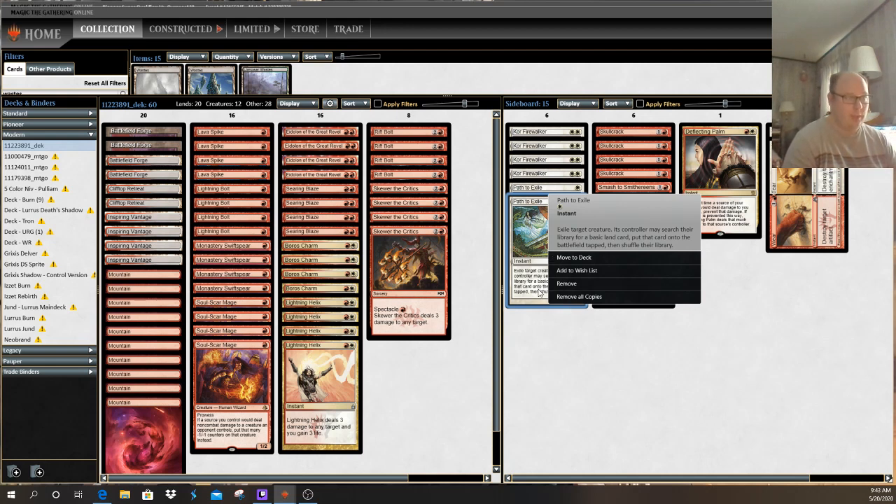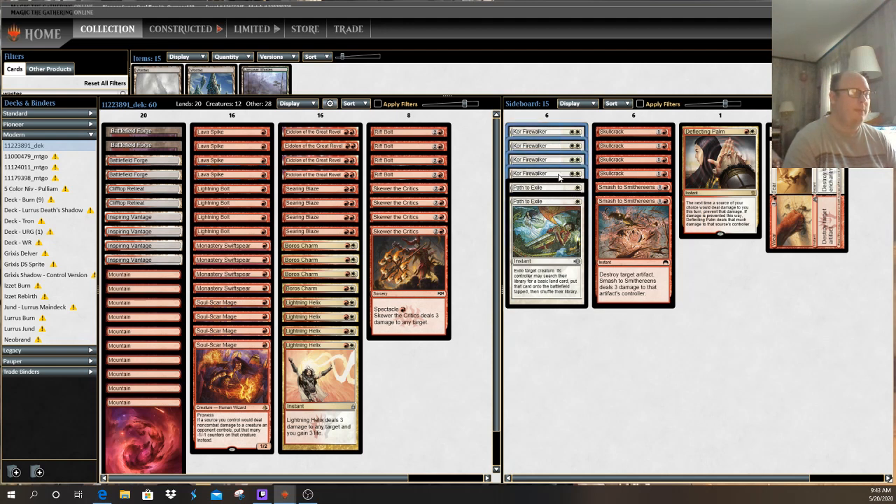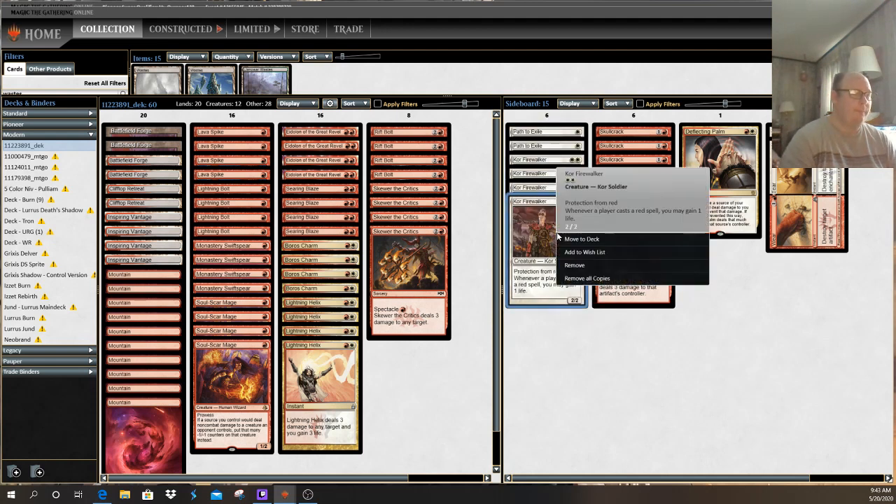There are four copies of a creature called Core Firewalker. Core Firewalker is a white-white card in a primarily red deck. This card is primarily for similar-minded mages who are trying to get you dead with red spells. It's a 2/2 that, whenever any player casts a red spell, you gain life. It's ideal in situations where your opponent is also trying to get you dead from 20 to 0 using red cards.